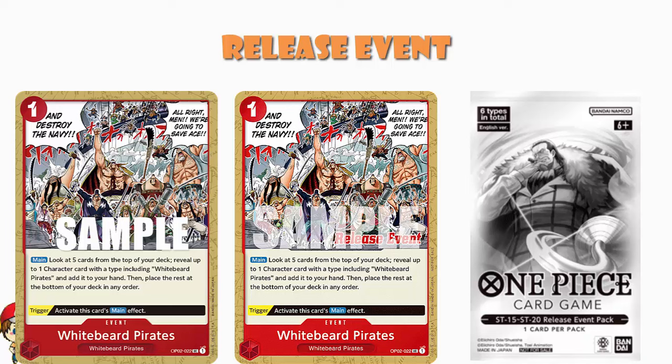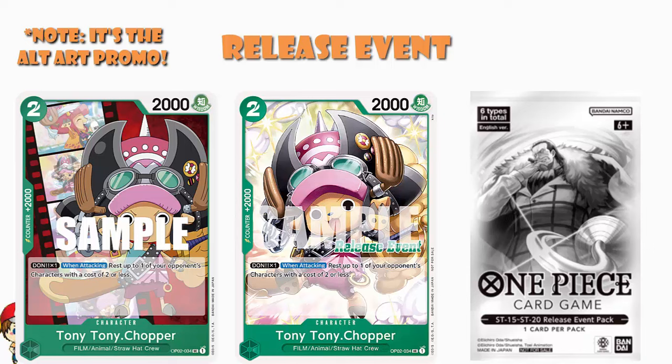We've also got Tony Tony Chopper from OP02 — the film Chopper. The red deck is Edward Newgate so they're giving us an event card that searches for White Beard Pirates; the green deck is Uta and they're giving us the film Chopper. Not a coincidence — they are giving us one card that kind of makes sense for each deck. I kind of love this.